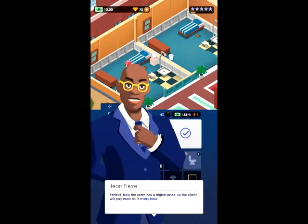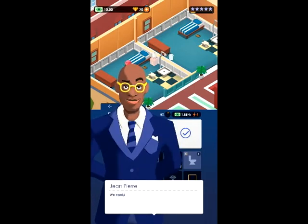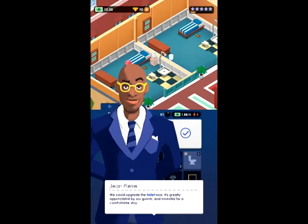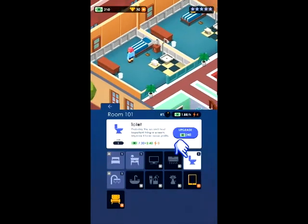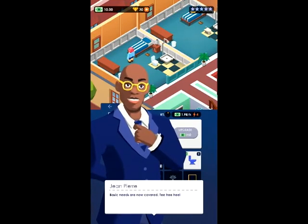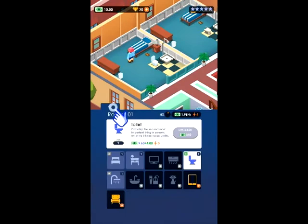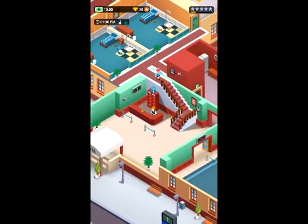He seems excited. We could upgrade the toilet now. It's greatly appreciated by our guests and essential for a comfortable stay. I almost feel like he's the boss. Let's watch our guests use the hotel services. Please, I don't want to watch the guests use the toilet. Please don't use the toilet. Oh, thank goodness. I was worried I was going to have to watch the guests use the toilet.